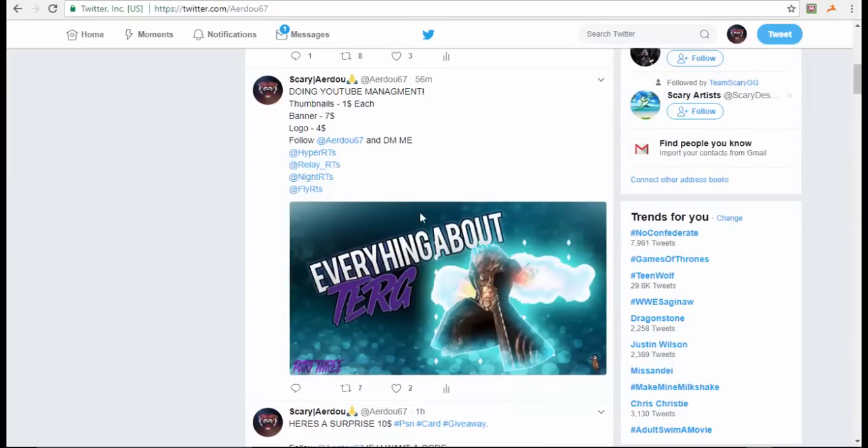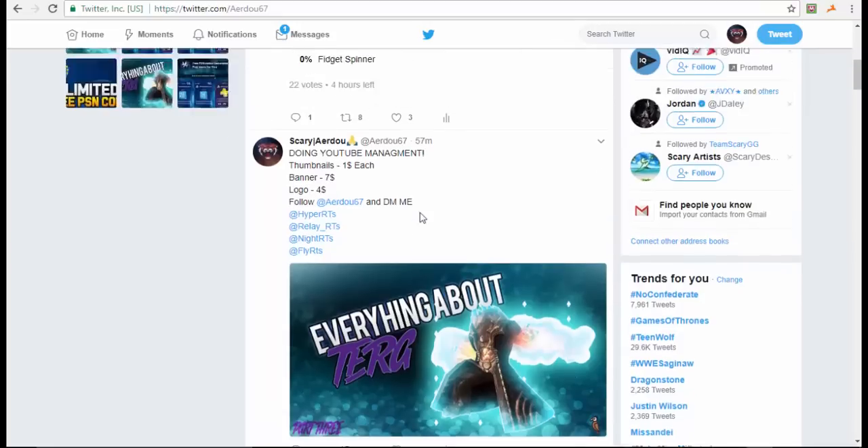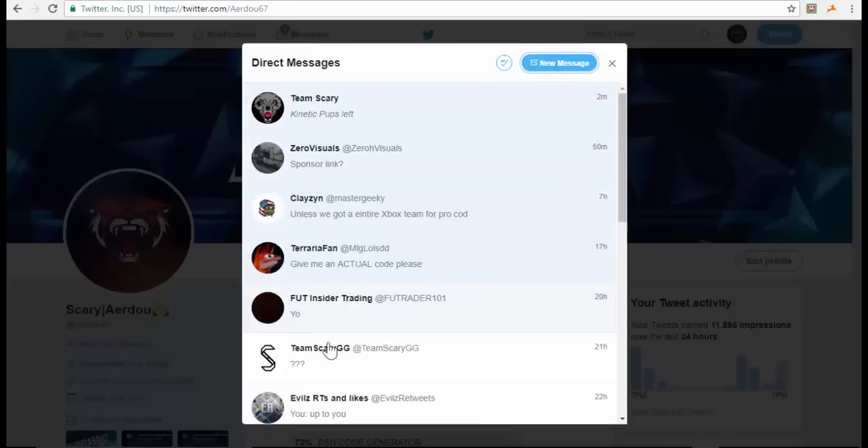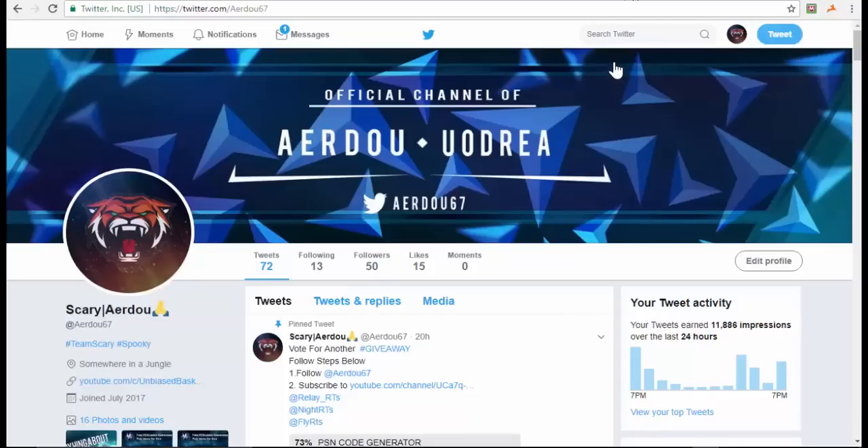I'm also doing YouTube management now. I'm doing thumbnails for one dollar, banners for seven dollars, and logos for four dollars — fairly cheap. The thumbnails are killer and they're a dollar each. My banner and logo look great too. So if you're interested in the PSN code giveaway or YouTube management services, follow me on Twitter, subscribe to the channel, like the video, and DM me.